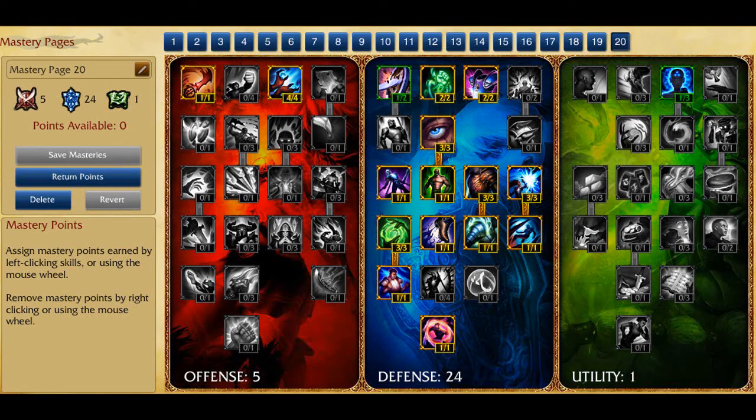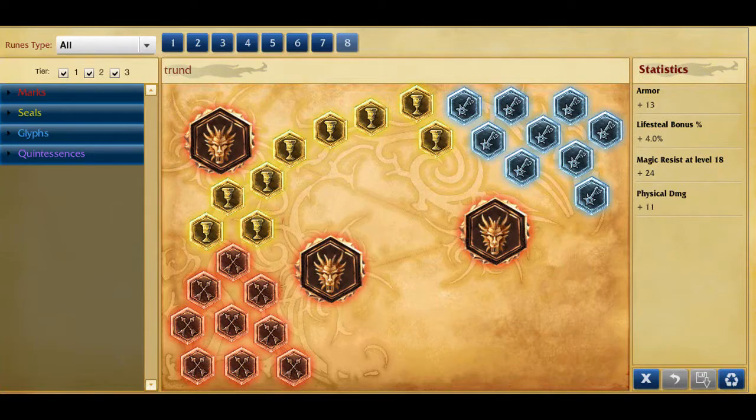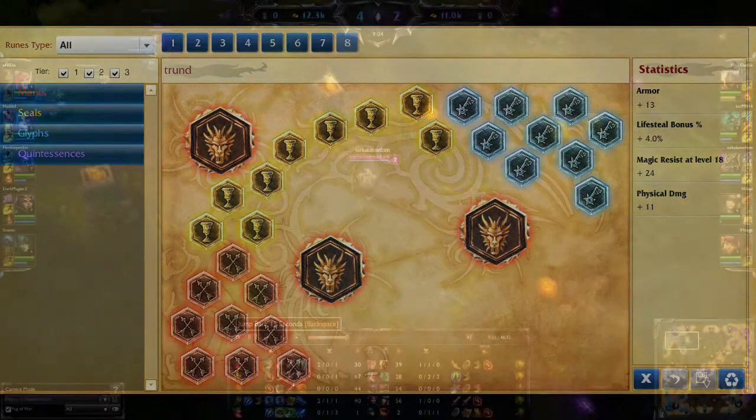Hi guys, Sir Carlos Nefson here with my League of Legends Nasus build. As you can see, for Masteries I take a 5-24-1 split. For Runes I take 13 flat armour, 4 lifesteal, 24 magic resist at level 18, and 11 physical damage.